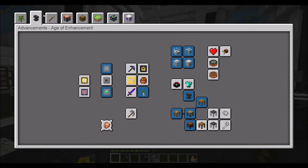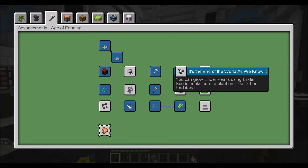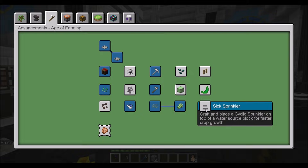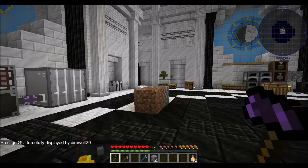You can grow Ender Pearls using Ender Seeds — make sure to plant on tilled dirt or endstone. Craft any of the diagonal fences from Fence Overhaul. Grow Cyclic Magic Beans to obtain other seeds or flowers. Craft and place a Cyclic Sprinkler on top of a water source block for faster crop growth. And then we need all the animal crops, which hopefully won't be too bad. Some of them will be trickier than others, but that'll be the hard part of this chapter if I want to get that achievement.